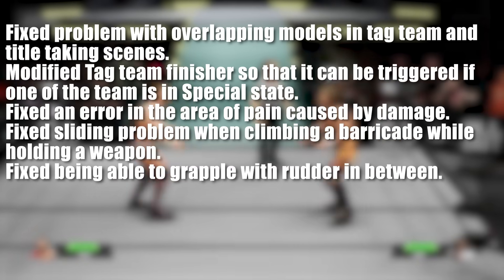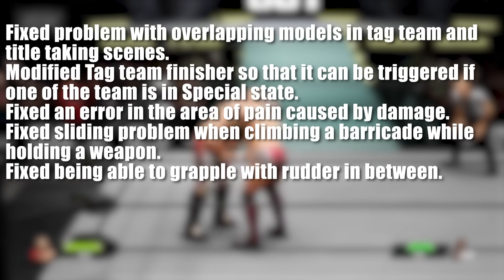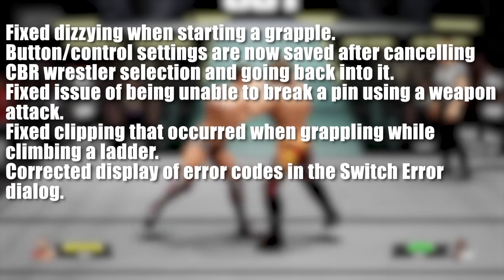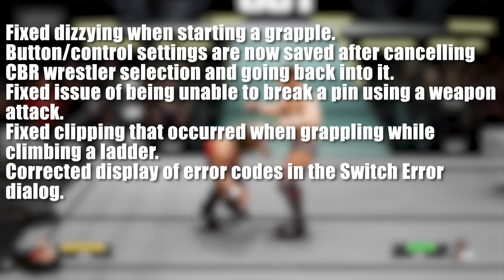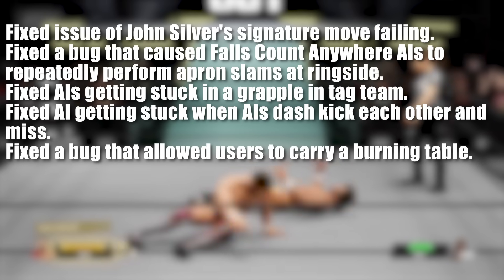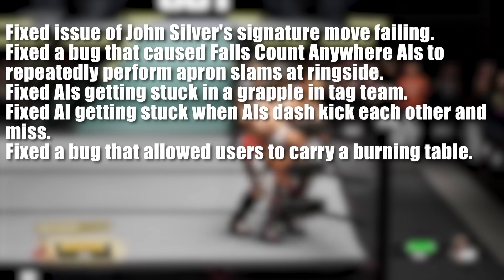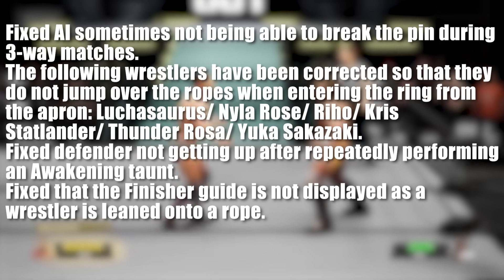For the patch fixes across all platforms, we have the following: fixed problem with overlapping models in tag team and title taking scenes; fixed modified tag team finishers so that it can be triggered if one of the team is in the special state; fixed an error in the area of pain caused by damage; fixed sliding problem when climbing a barricade while holding a weapon; fixed being able to grapple with rudder in between; fixed dizzying when starting to grapple; button and control settings are now saved after canceling CBR wrestler selection; fixed issues of being unable to break a pin using a weapon attack; fixed clipping that occurred when grappling while climbing a ladder; corrected display of error codes in the switch error dialog; fixed issues with John Silver's signature move failing; fixed a bug that caused false count-anywhere AIs to repeatedly perform apron slams at ringside; fixed AIs getting stuck in a grapple in tag team; fixed AIs getting stuck when AIs dash, kick each other and miss; fixed the bug that allowed users to carry a burning table; fixed AIs sometimes not being able to break the pin during three-way matches.